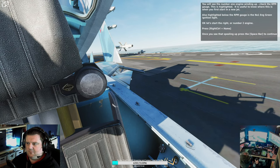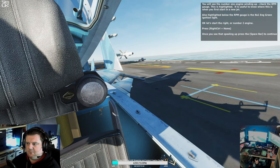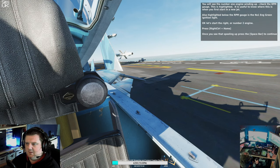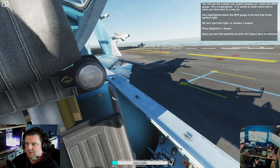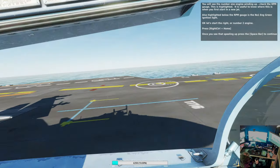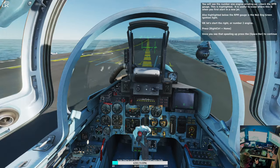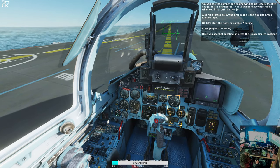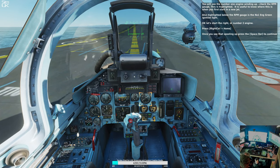You will see the number 1 engine winding up. Check the RPM gauge — this is highlighted. It's useful to know where the RPM gauge is when you first start in a new jet; we will be using it to taxi. Also highlighted below the RPM gauge is the number 1 engine green ignition light. Now let's start the right or number 2 engine — press Right Ctrl and Home.